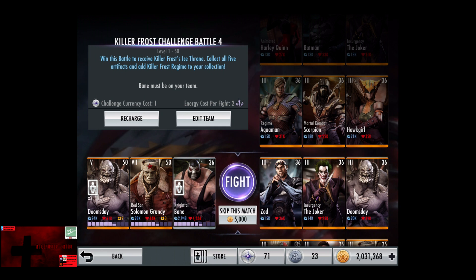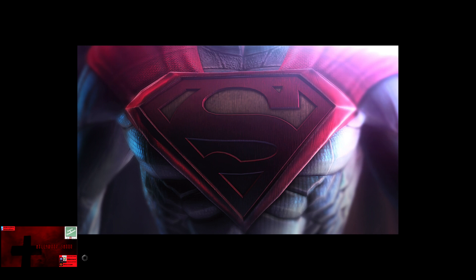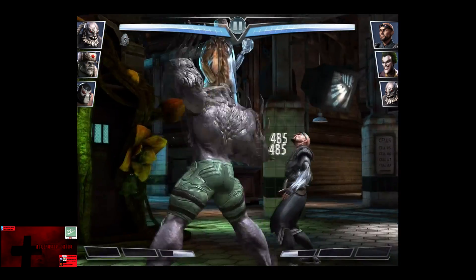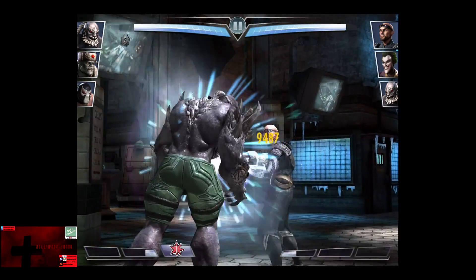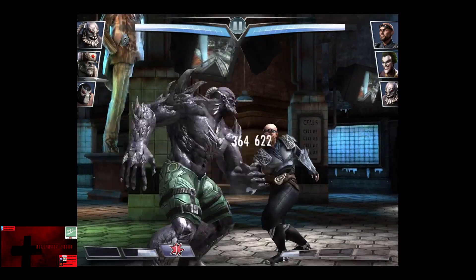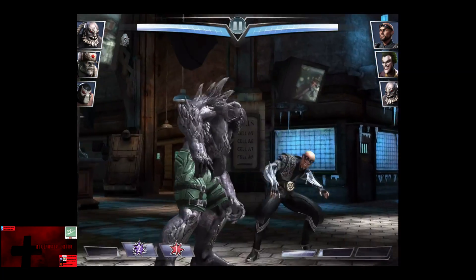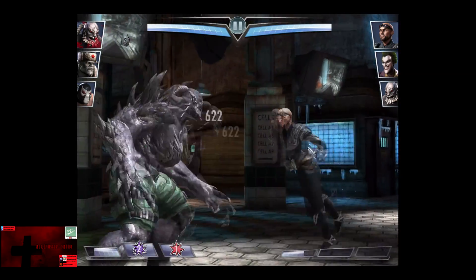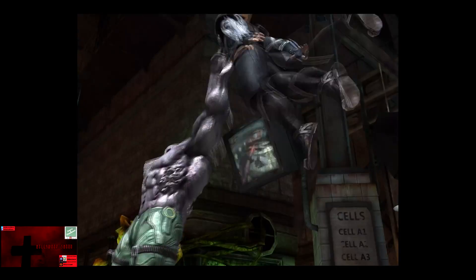In the third matchup, we have Zod, Insurgency Joker, and Doomsday. Gain a level of 36. Skip the match, it's 5,000 credits. Doomsday is going to start off on Zod. Kryptonian Rifle connects for 9,487, barely touching Doomsday's life. Another Kryptonian Rifle at 5,055. So we are going to go for our first Mass Destruction, and Zod is eliminated.